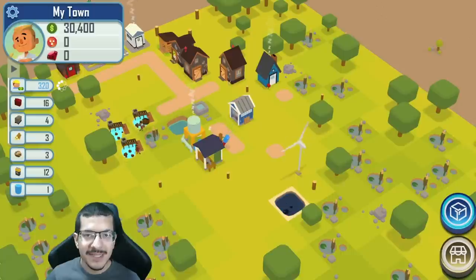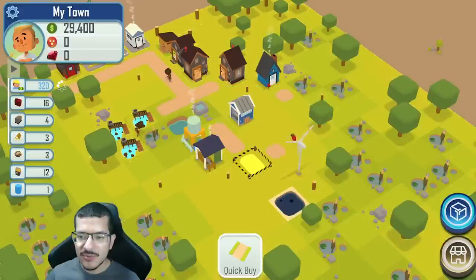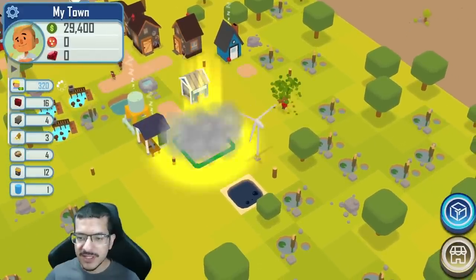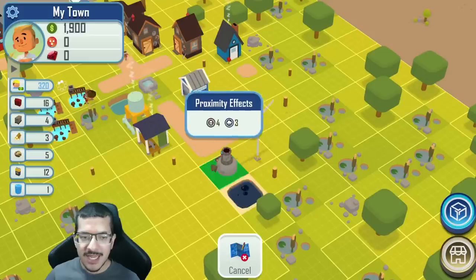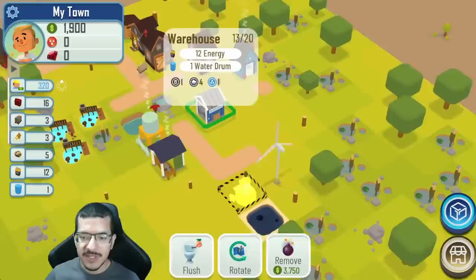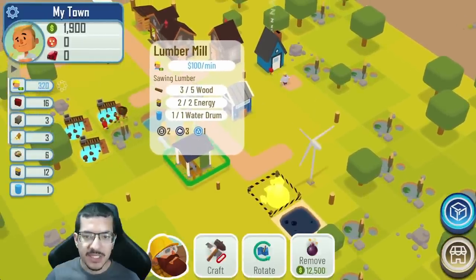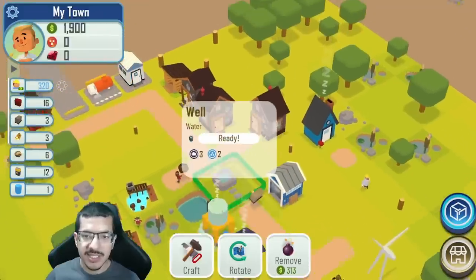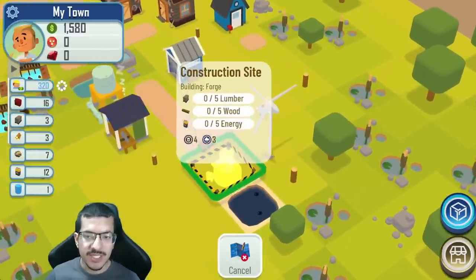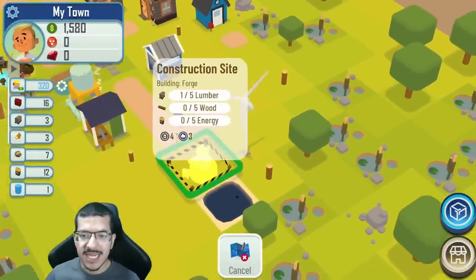Now that I have enough cash I can build out the forge. I want the forge to be right in front of the oil seep, and I have four lumber right now with the fifth in progress. I also have enough energy for it. As soon as it makes the next lumber I'm going to turn off the lumber mill so I can start collecting regular wood again, since the forge needs five regular wood to be built.